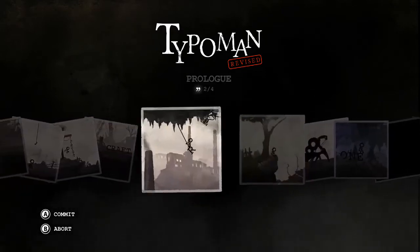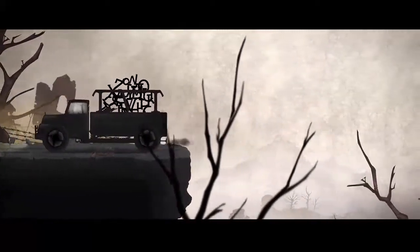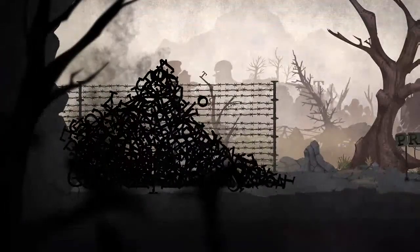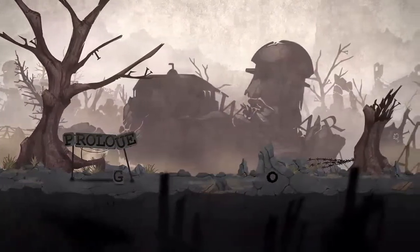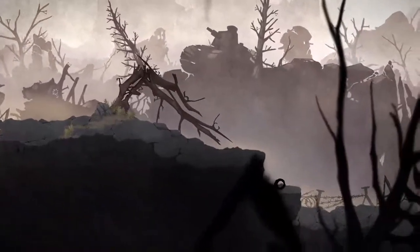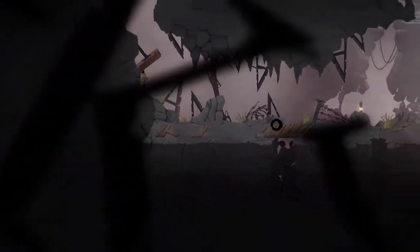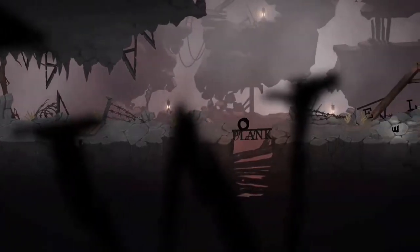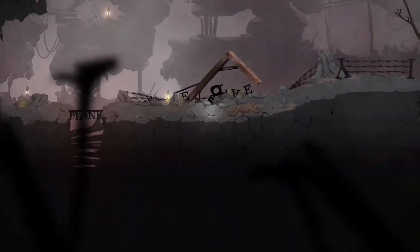We're going to start at the beginning here on the prologue so you guys can see the game from the start. The game opens with the prologue. We start off as a little circle and just jump down here, knock this plank over, and we'll get a letter E to form our guy's body.